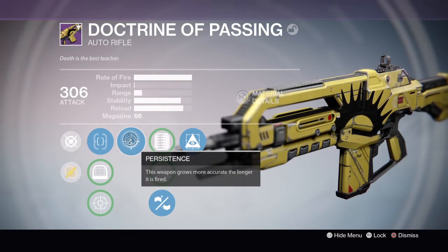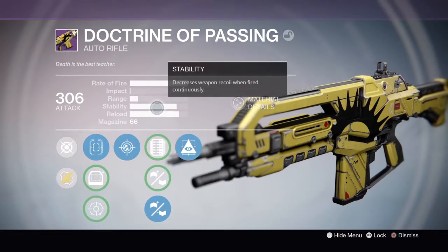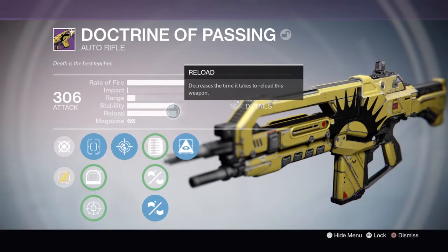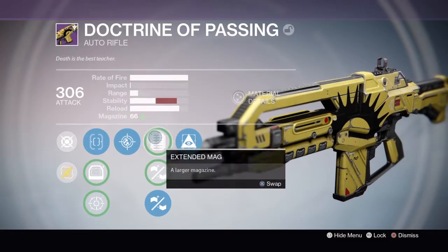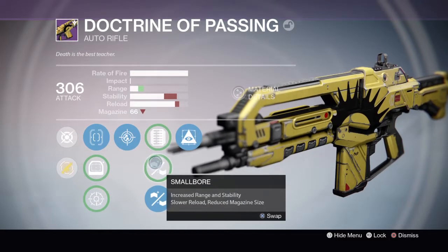We have Persistence — this weapon grows more accurate the longer it is fired. As you can see the stability is really, really high. The reload is really quick as well, and it holds 66 bullets. This gun's a beast like I said. You can have Extended Mag or a larger magazine.